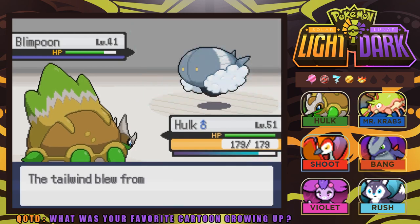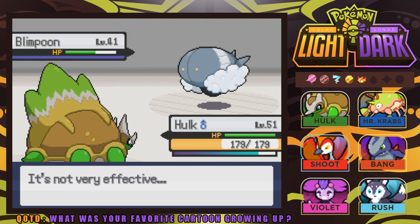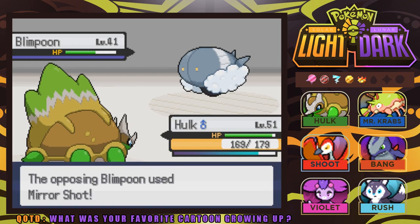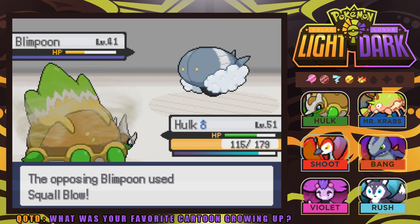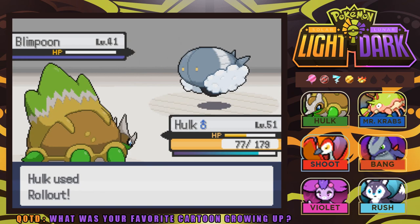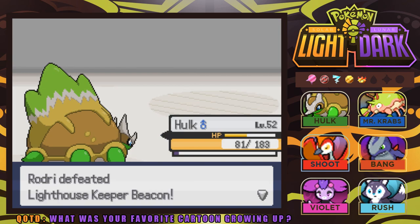Let's see what Wood Hammer does. It's going for Tailwind — what is it, like a Flying Bug-type? This thing has U-Turn. I'm going to go for Rollout — the Rollout comes in clutch a lot of the time. That's what I'm talking about — we should be able to take down the Blimpoon. It's a pretty cool looking Pokemon; I wonder how big it gets, if you could fly on it. And we defeated Lighthouse Keeper Beacon!